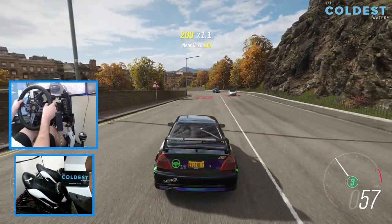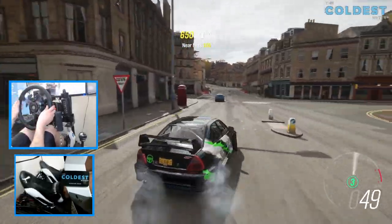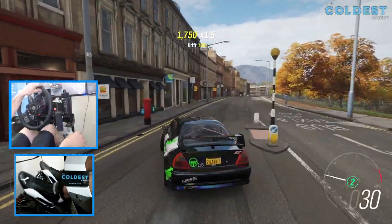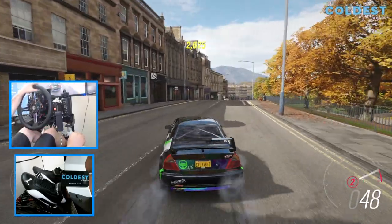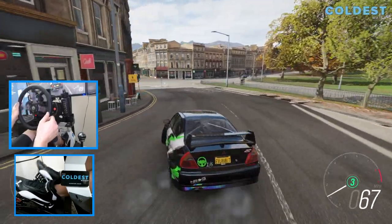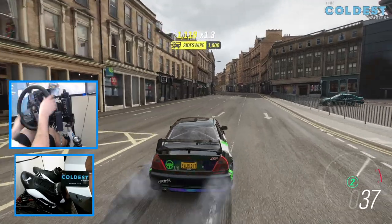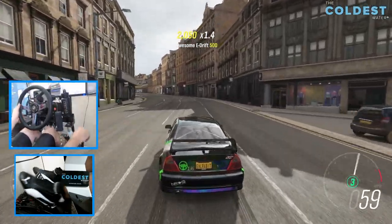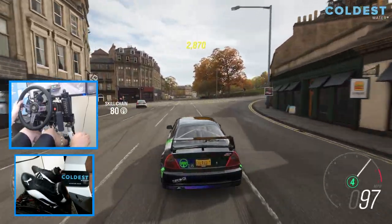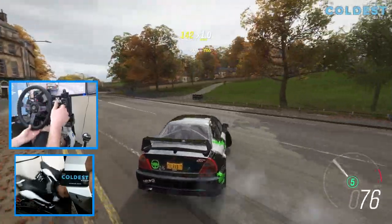Let's go full send in the drift Evo here in Forza Horizon 4. Yep, I forgot this car is pretty slide happy. All my controls are still working — but I definitely have to get back used to this game. That pearlescent green NRG Innovations drift Evo — I gave away red ones and blue ones; I don't believe I ever gave away these speckled black and green ones.